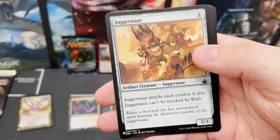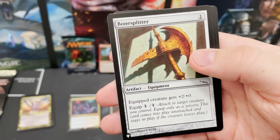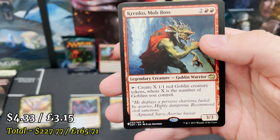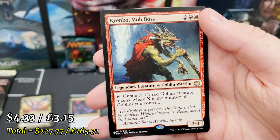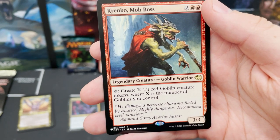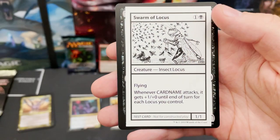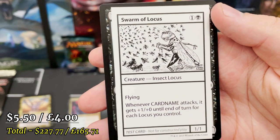Bone Splitter — plus two, plus zero. And we've got one of the best mono-red commanders in the game, maybe the best — Krenko, Mob Boss! Not sure of his value but I think it could be a good one. Swarm of Locusts — flying, and whenever it attacks it gets plus one, plus zero for each Locust you control.